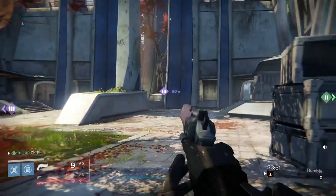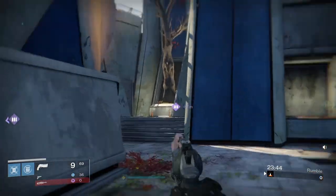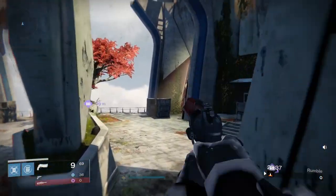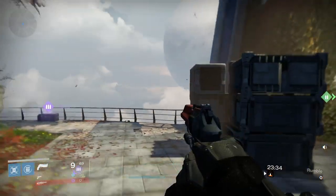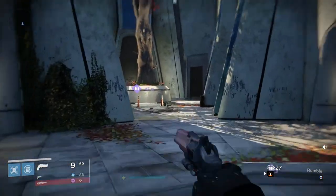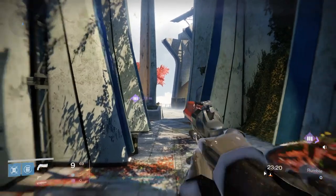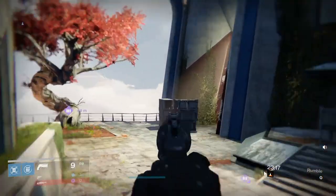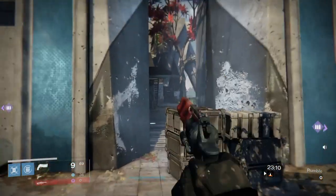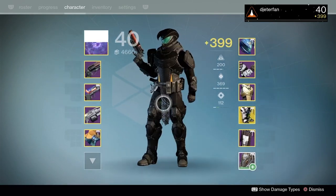There is another method I learned but don't really use often. When you're titan skating, you can also quickly tap your L2 button. What that does is cut your boost off a little bit early, which allows you to get more boost in the long run. Basically, instead of just spamming X, in between each X press you also spam L2. I don't really see people use it that often and I don't do it myself much, but it is in the game for people who are curious.